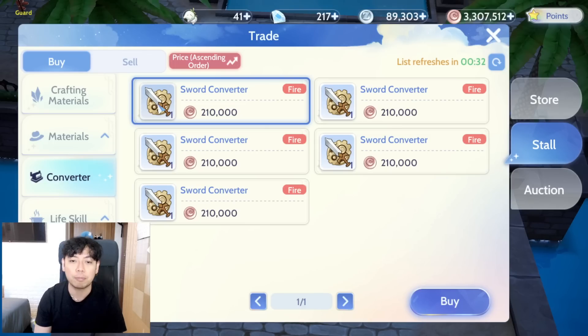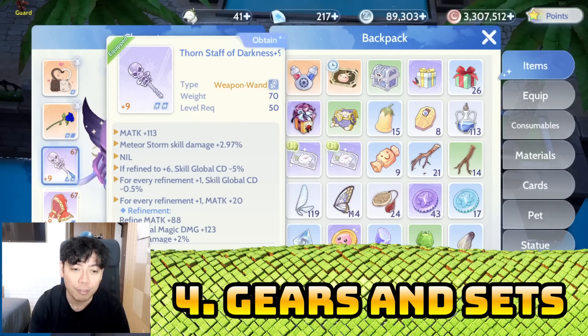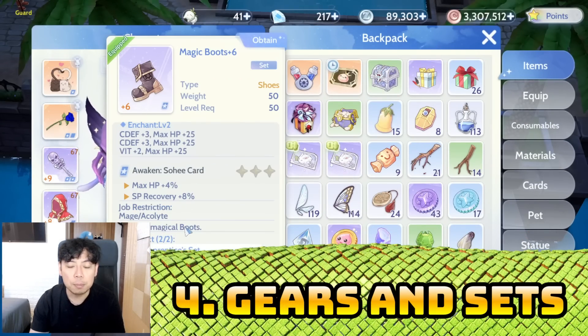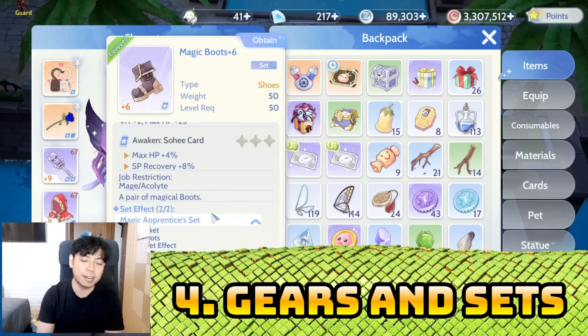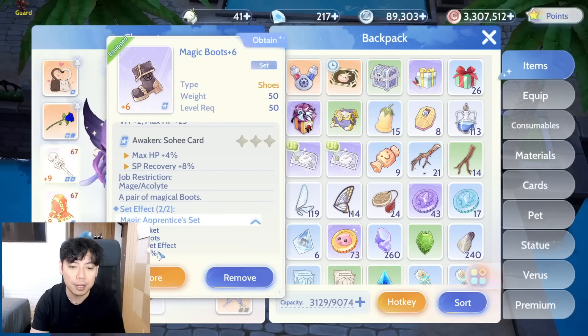Number four: gears. Gears also increase the damage of your character. As much as possible, use gears that give you set effects. In my case, the Magic Apprentice set is very important because you get additional bonus stats and bonus damage from the set effect.